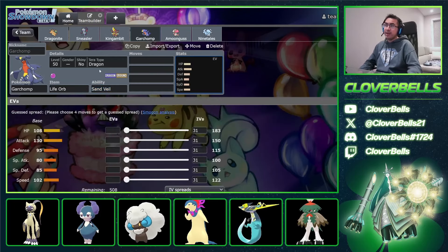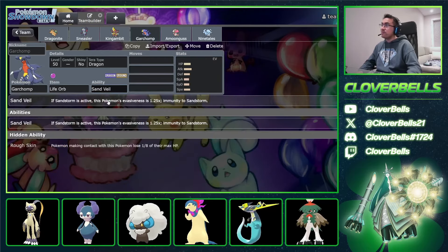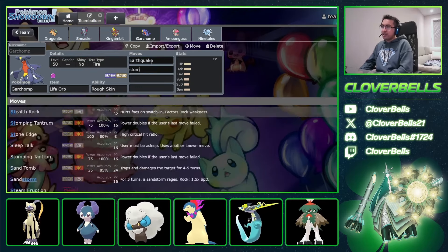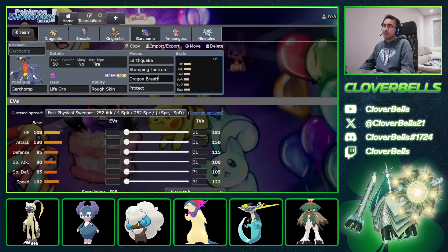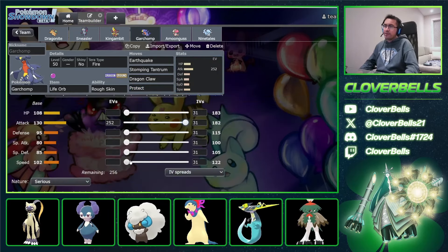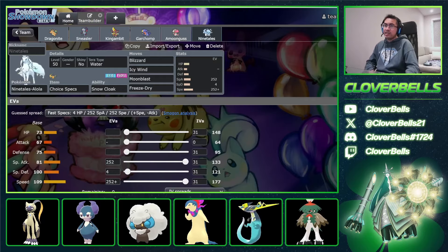Life Orb Chomp here, and we get the benefit of going Life Orb because we have King's Gambit — if you Intimidate any of these guys, Gambit just gets a straight boost. I'll go Rough Skin, Terra Fire, standard Earthquake, Stomping Tantrum as the single target move, Dragon Claw, and Protect. Then standard Jolly Chomp — speed ties are important, and Chomp is very high in usage right now especially on Double Dragon teams, which is essentially what we're doing.